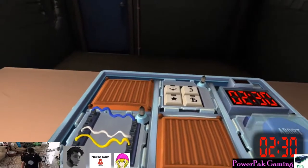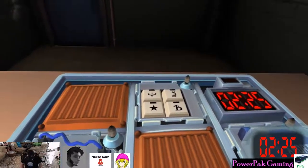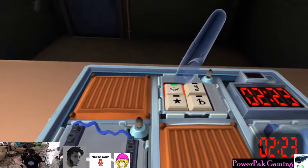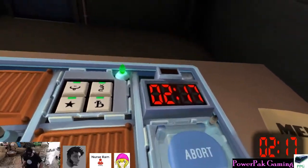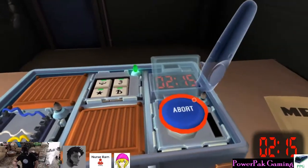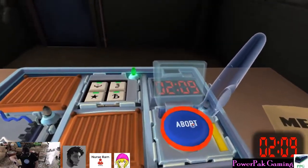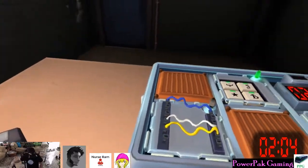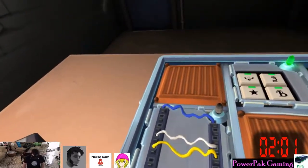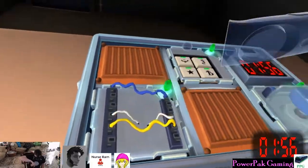Alright, so we have a bomb — 2 minutes and 30 seconds. Starting off with hieroglyphs. I got a smiley face, cat 3, filled-in star, and TV. It's going to be smiley face, TV, cat star, cat 3, and fill star. Blue abort button. Push and hold. Color is yellow — wait for 5. That's green. I got 3 wires — blue, white, and yellow. Second wire.